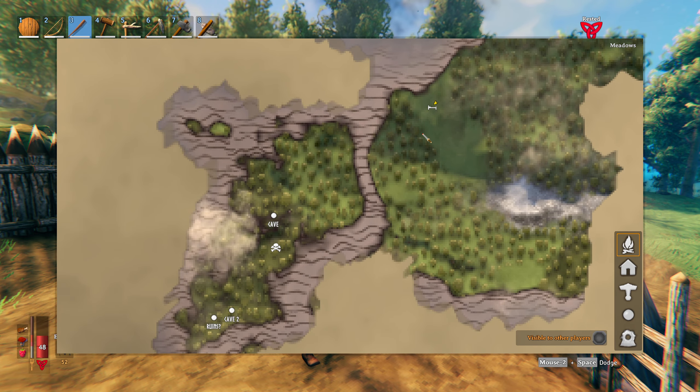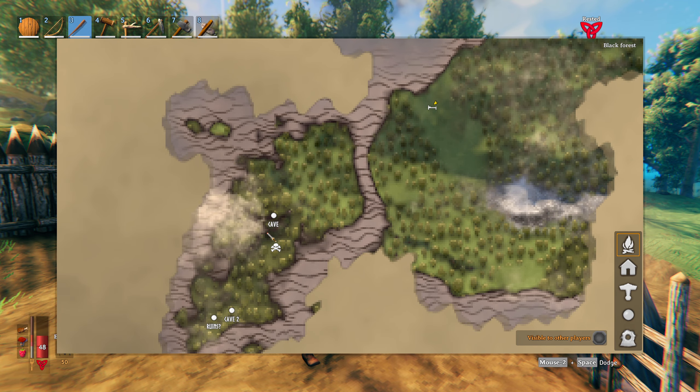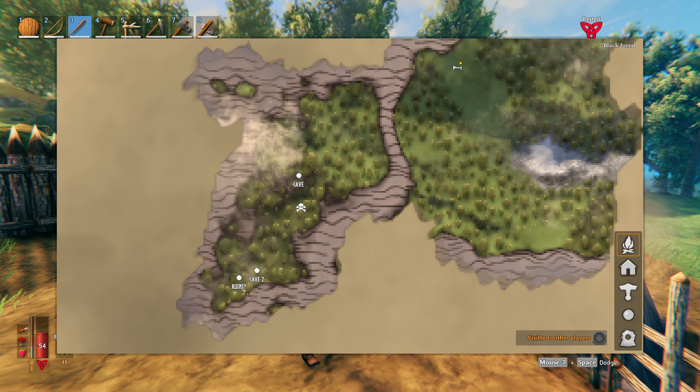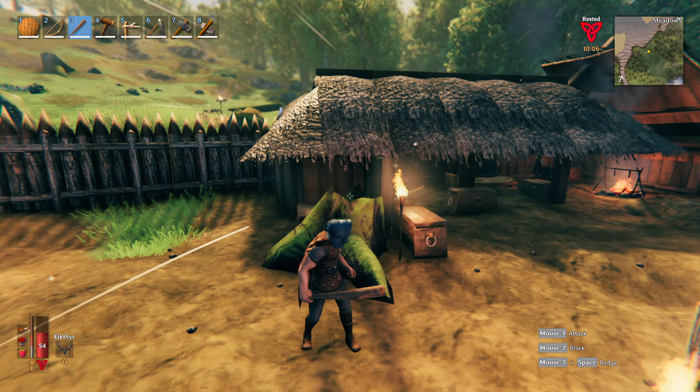Hey everybody, welcome to Epic Brew. I'm Tom. Today we're going on a mission. We're at Brew Home over here. We explored the caves in the last episode and today we're going a little bit further out. We're going to the ruins today to see what's out there.